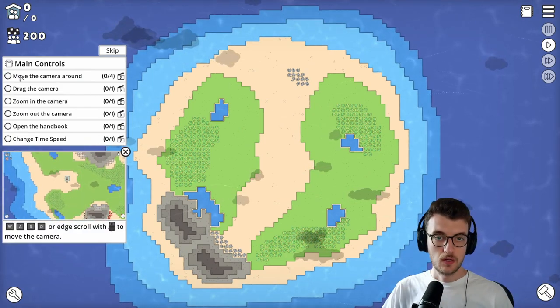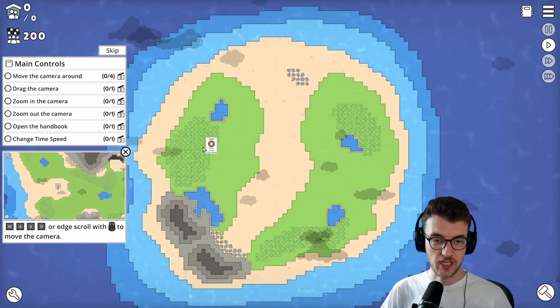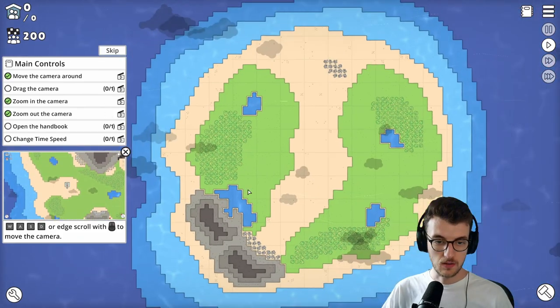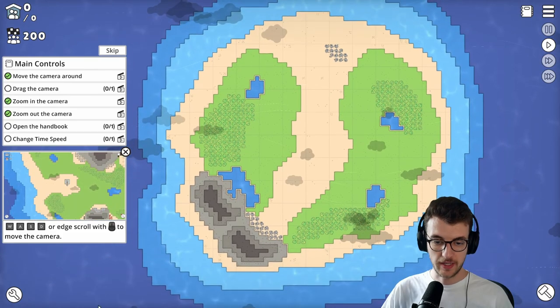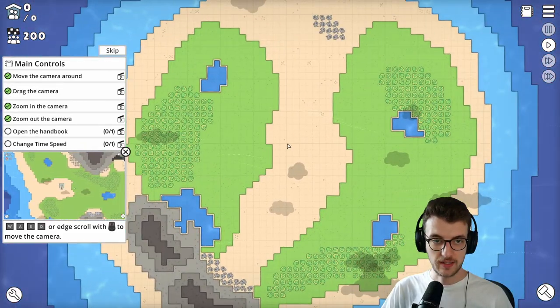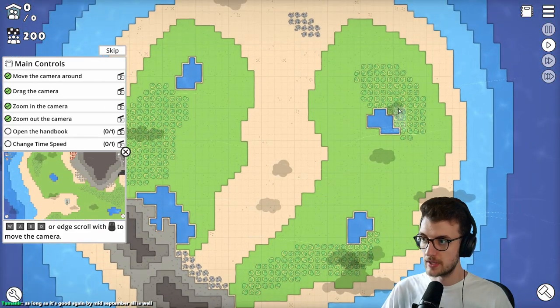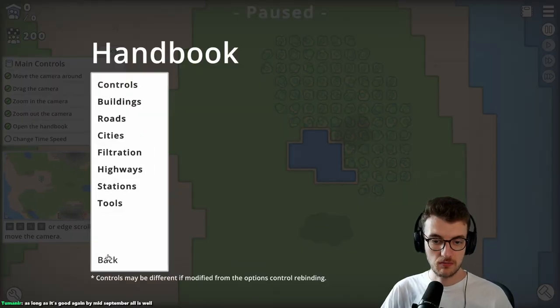Here we go - this is the tutorial. Move the camera, drag the camera, zoom the camera. Open the handbook, change time speed. WASD or edge scroll - edge scroll's kind of broken because I'm on a widescreen. Drag the camera with right click. Open the handbook - it's up here.